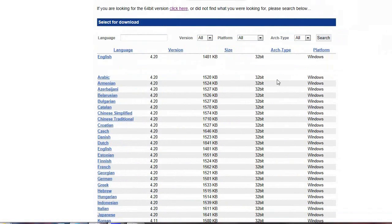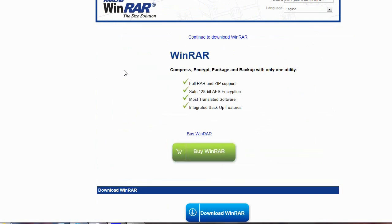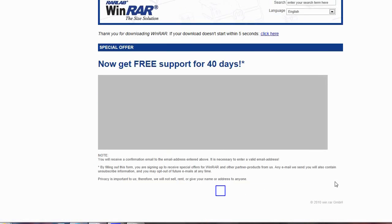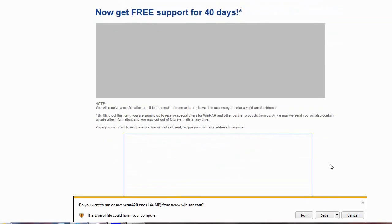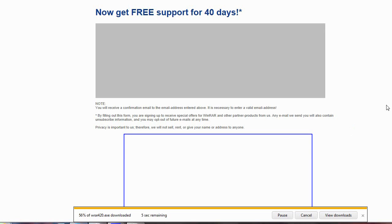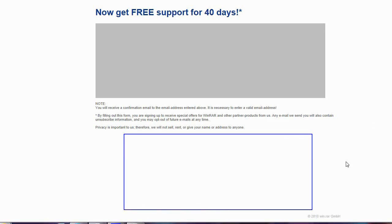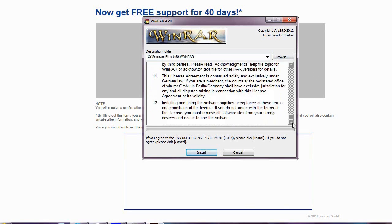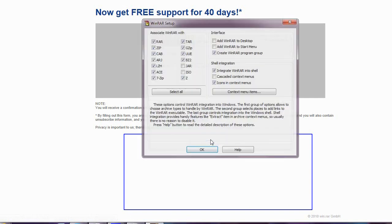Here we have the actual WinRAR site. I probably should have gone here first. So you just choose whatever language - I'm guessing it's going to be English that you want. Now this seems like it's just going to be a trial, but I'm pretty sure that trial never ends. I've seen plenty of people say that, and I'm pretty sure the one that I have is actually a quote-unquote trial version. Run it anyway. So you'll just choose wherever you want to put it. You can read all that if you want to, but I wouldn't advise it. Just install.